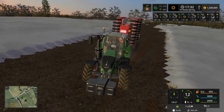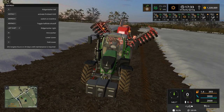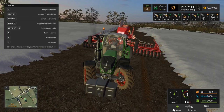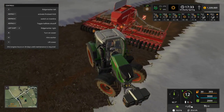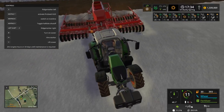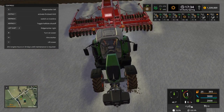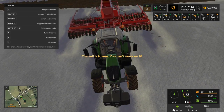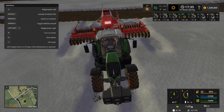Now my plan is to lower this cultivator — lower it, but not turn it on — maybe until it goes into the ground. The ground's still frozen, so there's not really much we can do. Start with the power maybe.